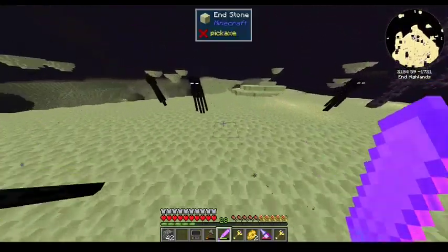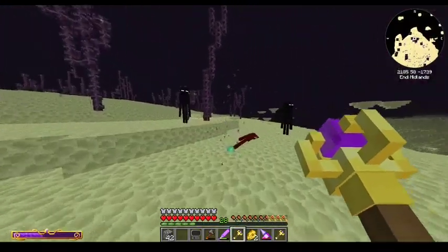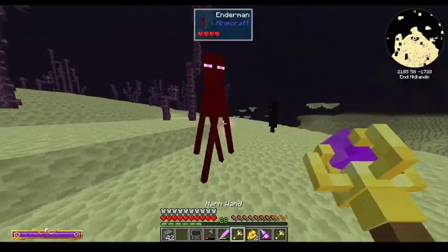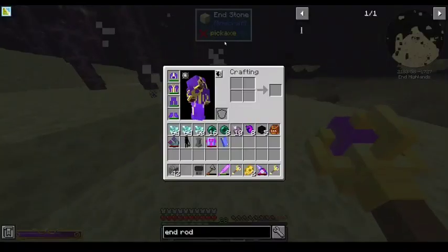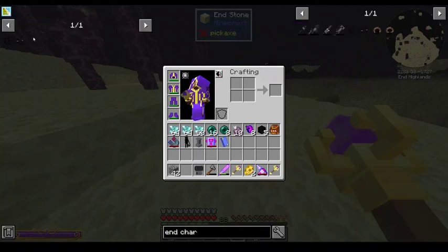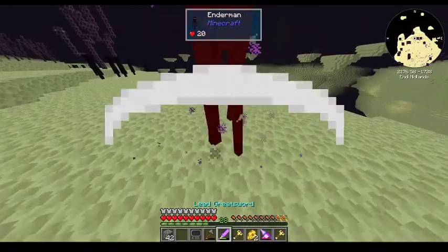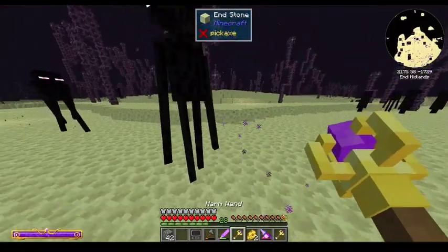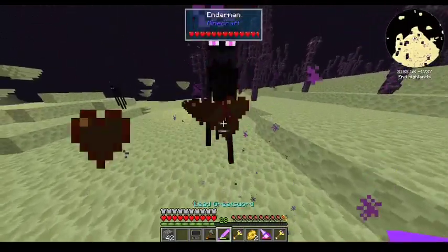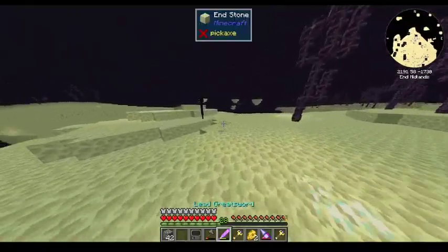I'm almost out of cheese and I have not found any more End Cities. So what I'm doing is I'm just collecting nebulous hearts so I can make two enderman charm fragments. Because that requires seven nebulous hearts each, and I think I have five or so at home, so I really only need one. I'm hoping I get it before my cheese runs out.